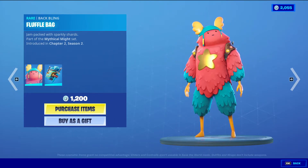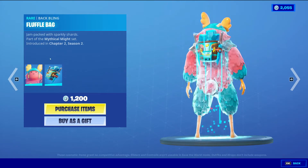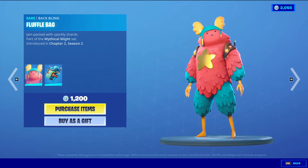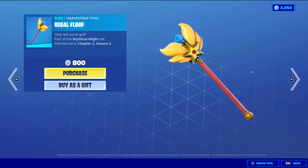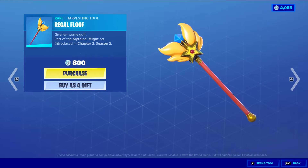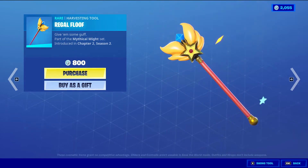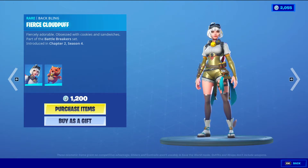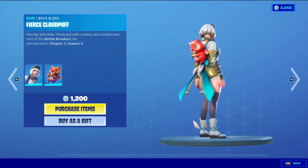So that was one of the rarest skins — I think the rarest. Guff with the Wrapping Fluffle Bag, Rare Outfit, 1,200 V-Bucks. Then there's Regal Floof, Rare Harvesting Tool, 800 V-Bucks. And then we have Razor with the Baffling Fierce Cloud Puff, 1,200 V-Bucks, Rare Outfit.